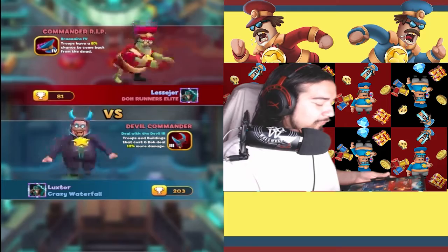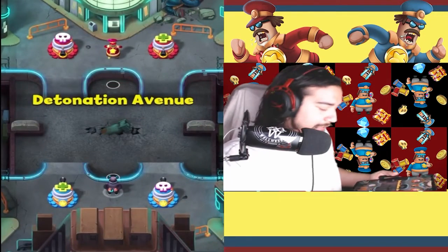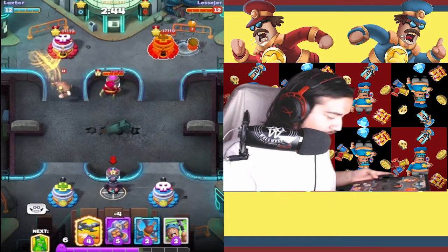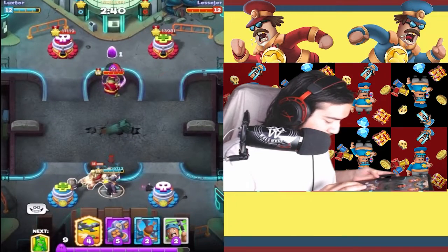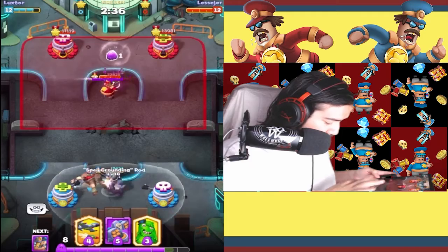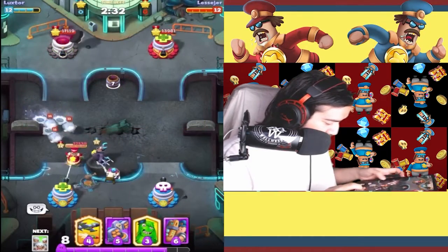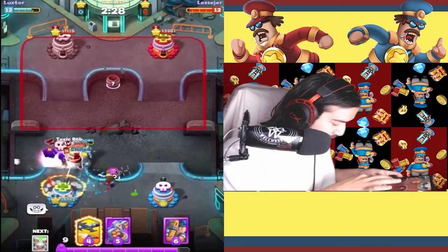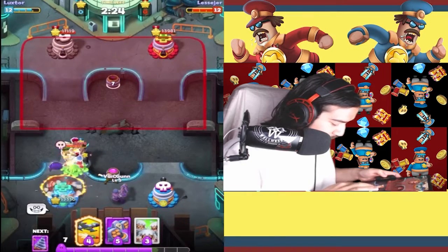Going up against Alessie Jer from Doe Runners Elite, rocking that Commander RIP skin — good luck to you as well. We're gonna go ahead and Dribbletron that, take it out. We're gonna bear trap there, spell Grounding Rod, take all this out. Toxic Bob. We're gonna Van Gun.